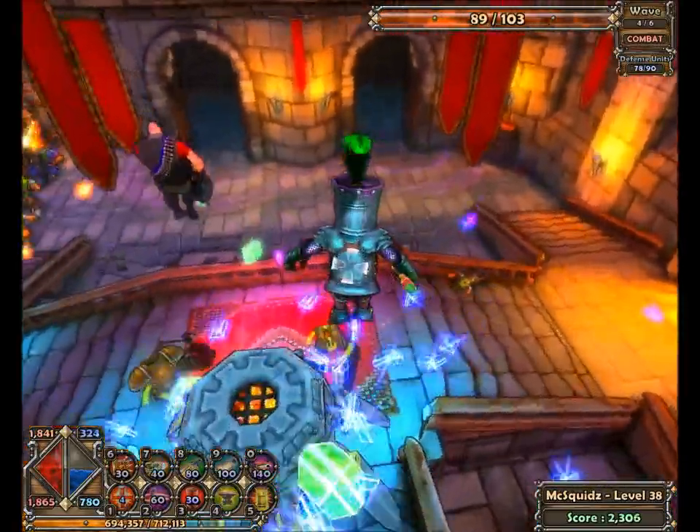I just used a special ability called Blood Rage. Essentially, you get faster, stronger, more health — everything. For lots of mana. So it will drain mana, but you can have much better combat. It has a recharge time.